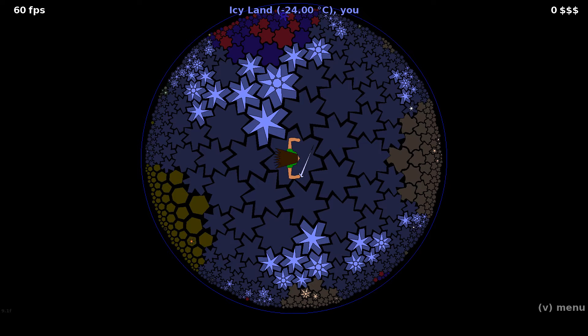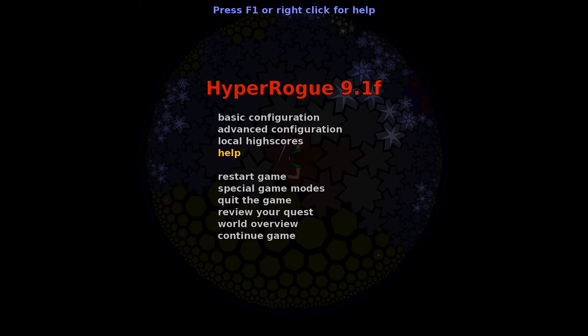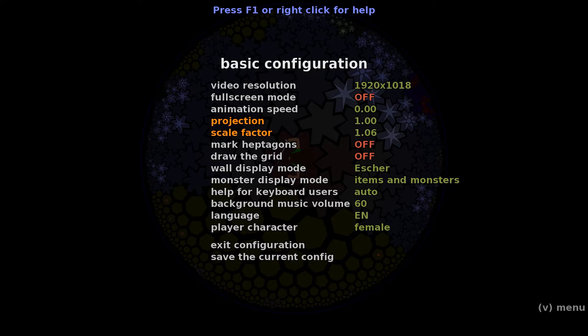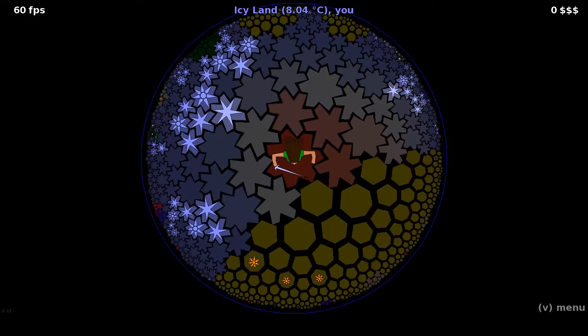Hello and welcome back to Sprite Guard Plays Hyper Rogue. Today we've got a couple of differences. One is a very recent update — I believe 9.1F added a little bit of a 3D effect which I thought I had set, but let's see if I can turn it on. It's in basic configuration, in monster display mode. We're going to go with 3D and save the current config — that's what I forgot to do last time. So now we have a little bit of a 3D effect, a little bit of a parallax effect on our character that works very well.